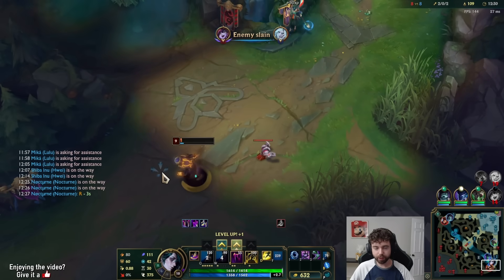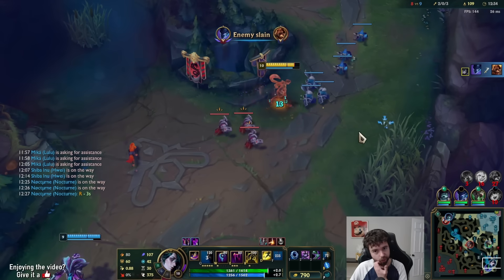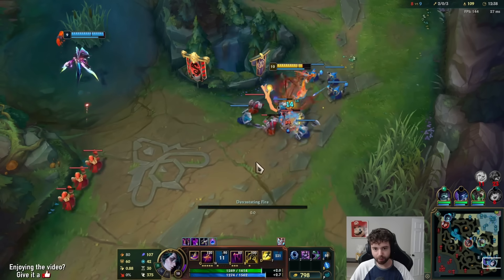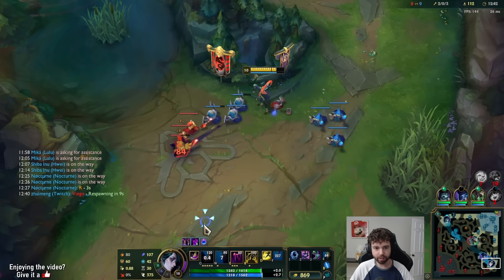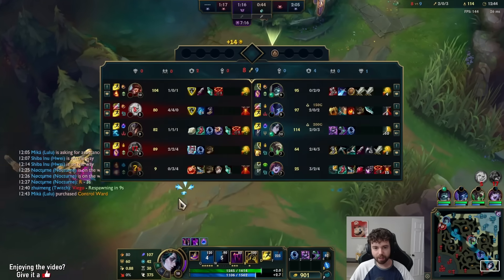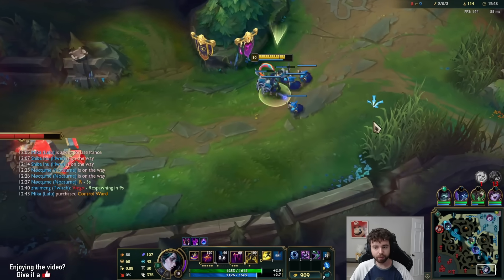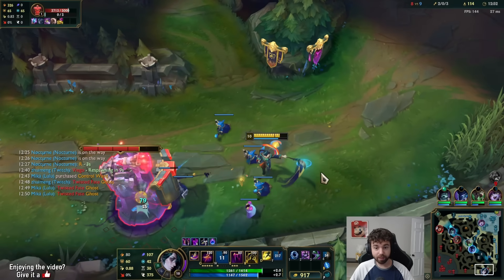Does he die or did he flash? I don't know if I could've saved Lulu. I liked my TP angle better than on the turret because I know that they didn't see it — maybe then Nautilus would stay under turret, sacrifice his life, and Viego would run down, and Lulu might've lived. I don't know, oh well.